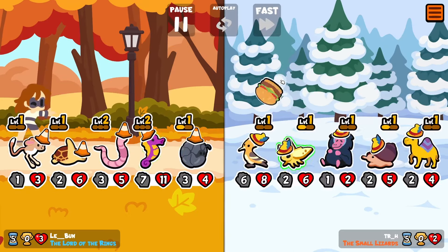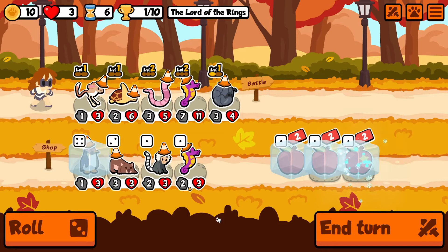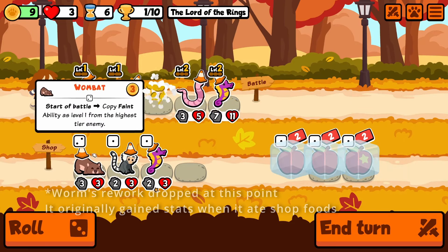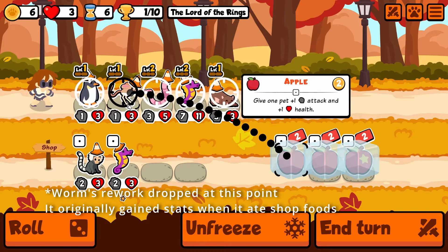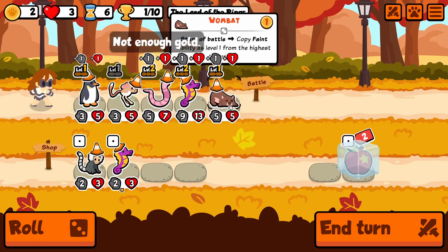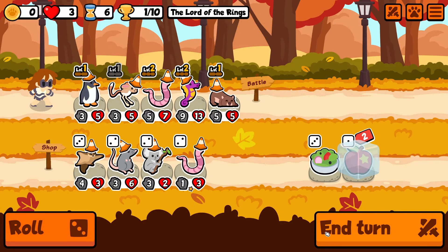Jerboa, for those of you who don't know, gives the whole team plus one plus one every time it eats an apple, working twice per turn. This pet was notoriously bad until the Puppy Pack rework, in which Worm came out. Worm gives an apple every turn, and so does Owl, and suddenly this pet is way too strong, probably.